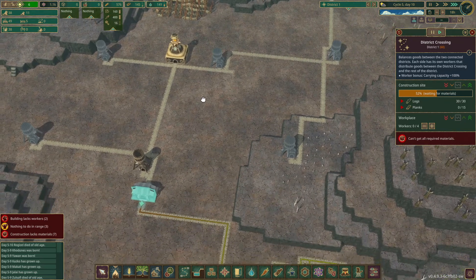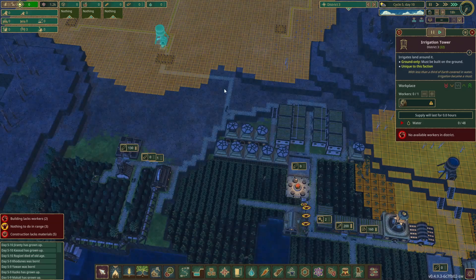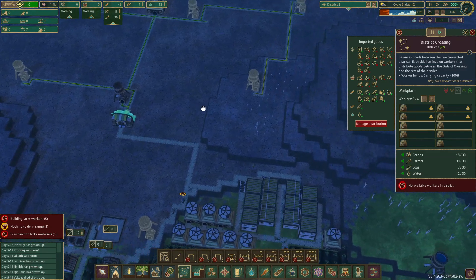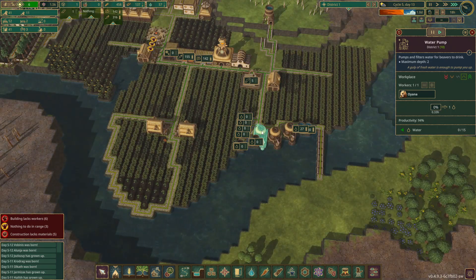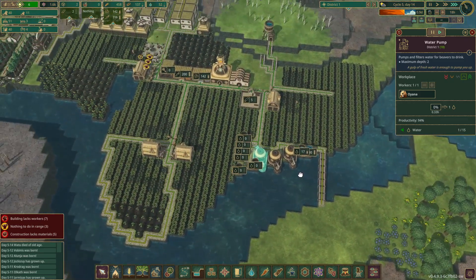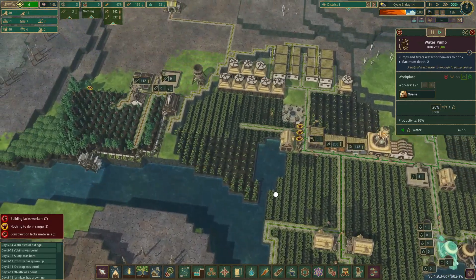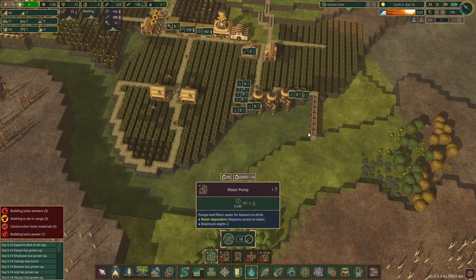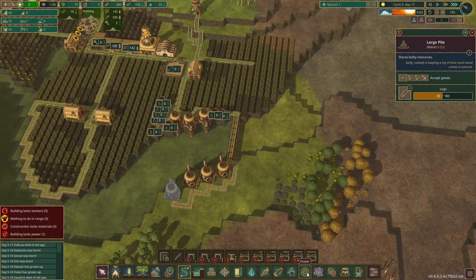Once they have somebody working here we can do more trees. This has been built now — there are four workers on this side and no workers on the other side because there's nobody in the district. Why is there no water? There was water just fine earlier. Is there too many people? Do I need more pumps? I think I need more pumps. That's an issue because we don't have space for more pumps — oh wait, I can put them on this side. More pumps. Should probably put some more tanks out here too.